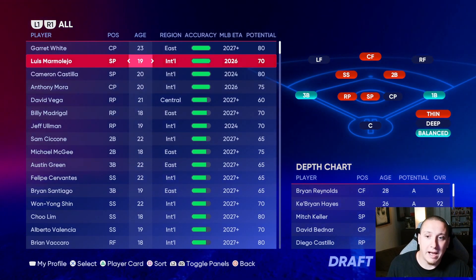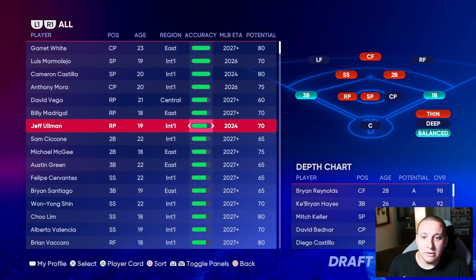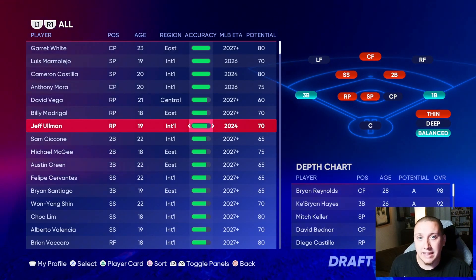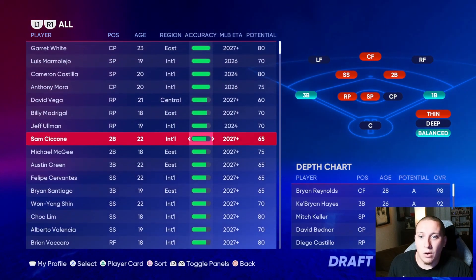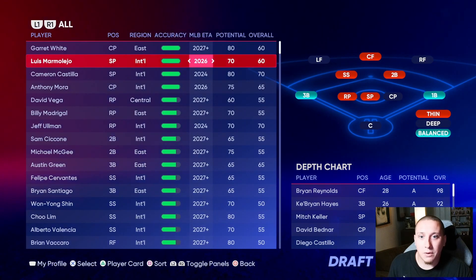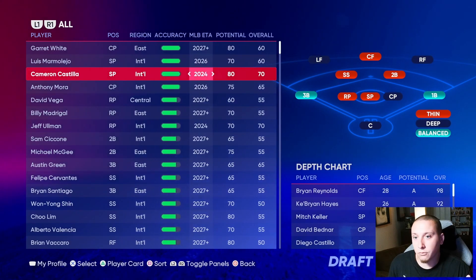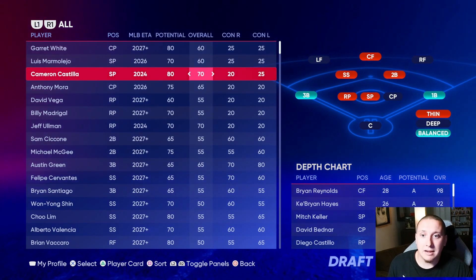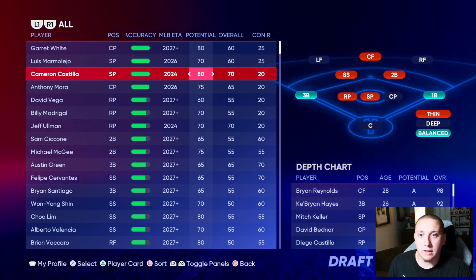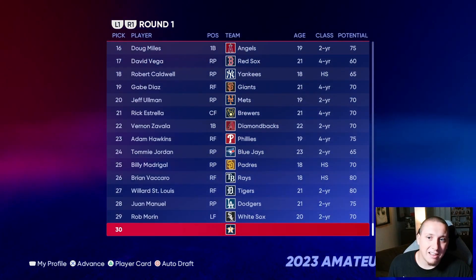This starting pitcher is the best option because of the combination of age — he's 20 years old — along with good accuracy, a 2024 ETA meaning his overall is coming in at a solid point, and solid potential. We could maybe benefit from taking a 19-year-old or go further down for an 18-year-old, but we'll have options in the next round. The clear-cut choice here is the nice balance between a young player at 20 with really good accuracy and a 2024 ETA.